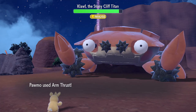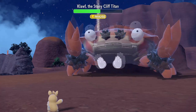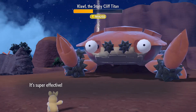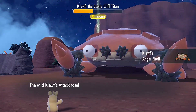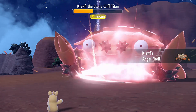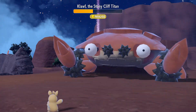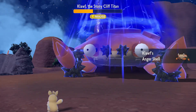Arm Thrust is a fighting type move which will be super effective on this giant rock. Hits it 3 times. Titan Kloff doesn't look too tough now. Looks like it's going to be beaten by an electric type like Pormo. The titan seems to get angier — its attack stats and speed have increased, but it's still paralyzed, so its defenses are lowered.